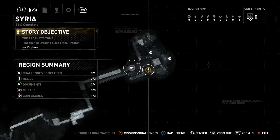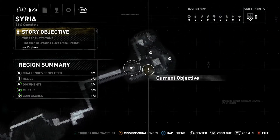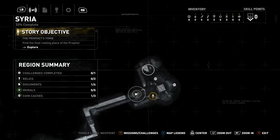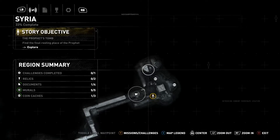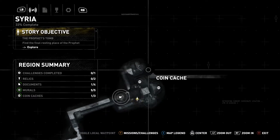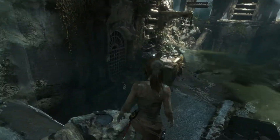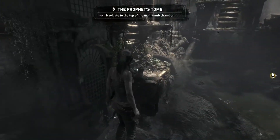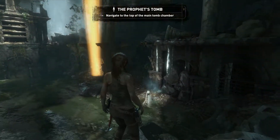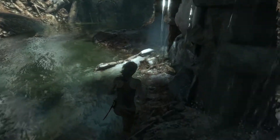It looks like we can't return to where we just were, so I assume the incense burner challenge only starts here. Two relics, three more documents, and two missing coin caches are right here. Let's see if we can see anything. She started moving on her own. The survival instinct doesn't stay on forever — that's fine.